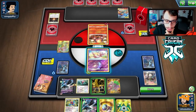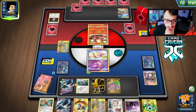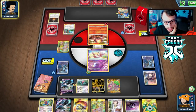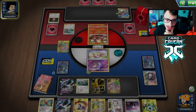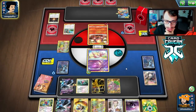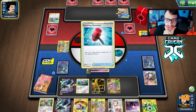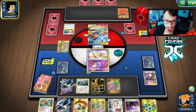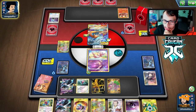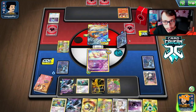Our opponent is going for the Crushing Hammer and switches their Pokémon. We get a lucky tails on the hammer flip. They could gust us but for some reason they don't take the knockout. We're faced with a tough decision — we Wyrdeer a card on top and Research, losing our Recycle Energy. Still no Rare Candy Porygon. We Intrepid Sword again and still can't find it.